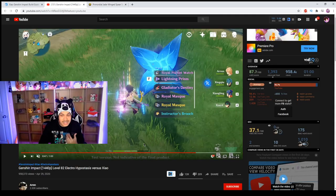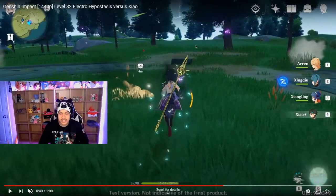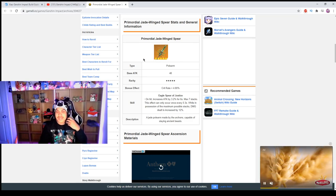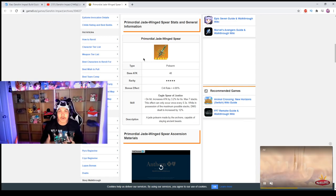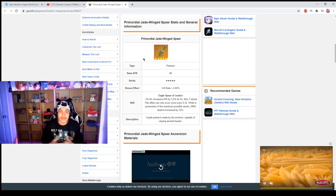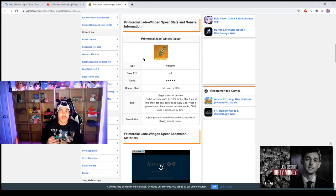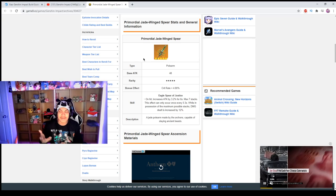In the gameplay footage, you can see Xiao is actually using this exact spear. The player probably had a Gladiator set with Anemo damage, crit damage, and attack percent — everything we talked about — plus the Primordial Jade Winged-Spear. I expect this weapon will be featured on a weapon banner when Xiao releases, just like Tartaglia got a featured bow banner. Whether to pull for it is debatable given upcoming banners in 1.3 and 1.4.